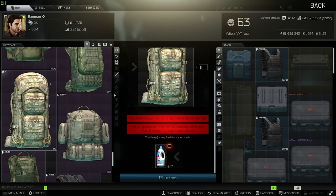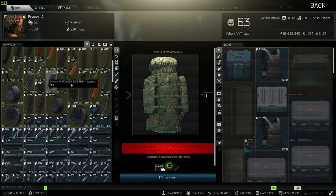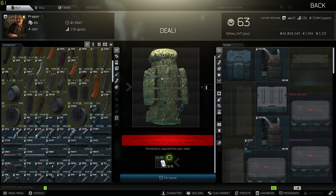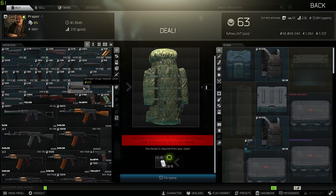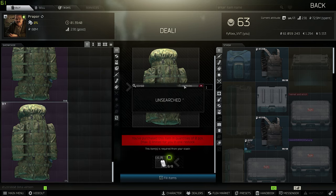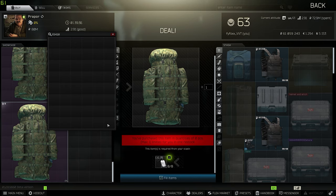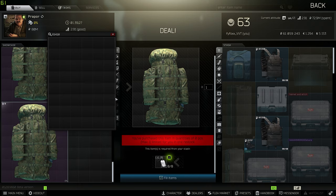If you have the barter trade for the Mystery Ranch, you might want to consider doing that, or any of the other backpacks unlocked from Ragman. But the first thing I would always go for, if you have proper level 4, is spend the extra money on a Raid backpack. Every square of space you lose by getting a smaller backpack could be making 10,000 to 20,000 more rubles, which adds up when that $80,000 backpack could come out with a million rubles worth of loot.